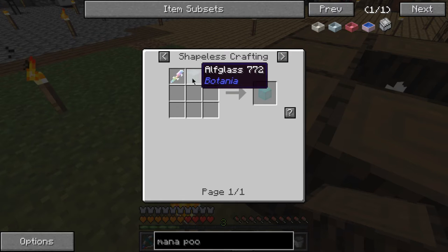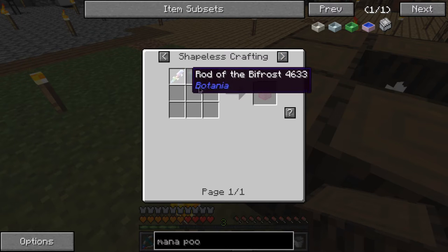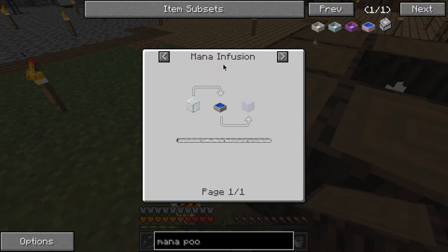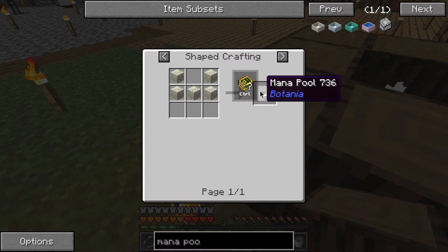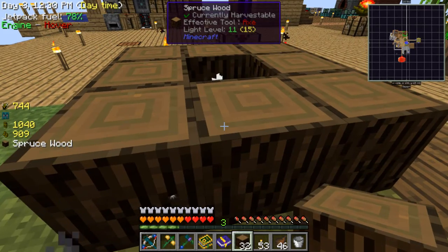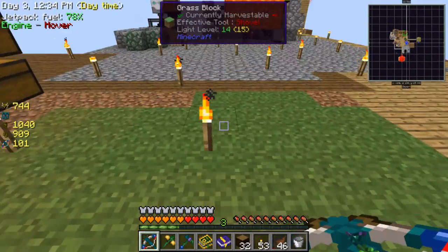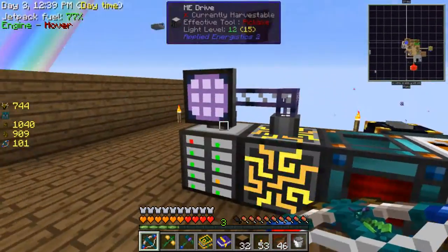This is some complicated stuff. Dude, this is complicated. I need to make a diluted one, because that holds more mana. So I need stone - do I have any smooth stone?